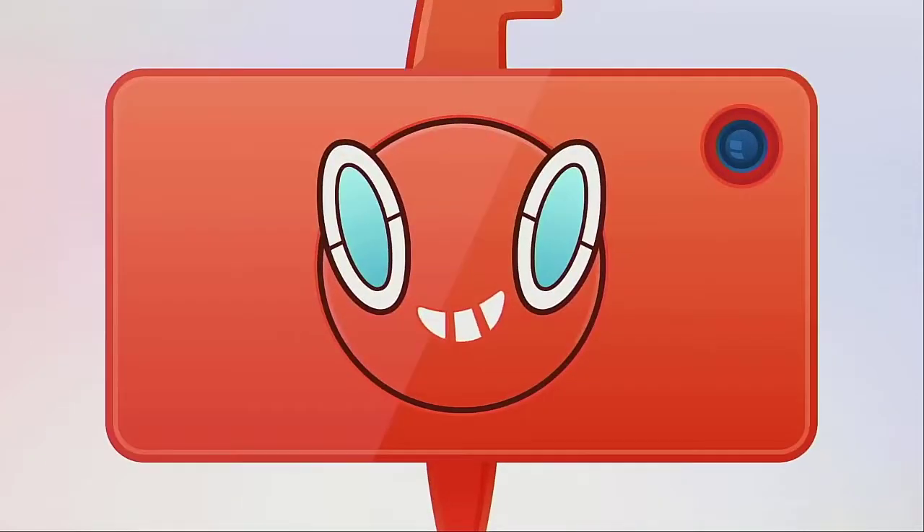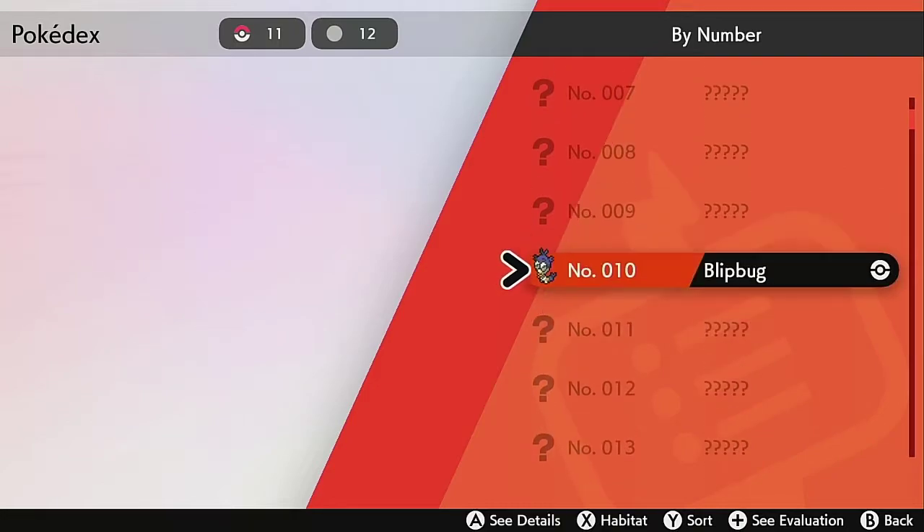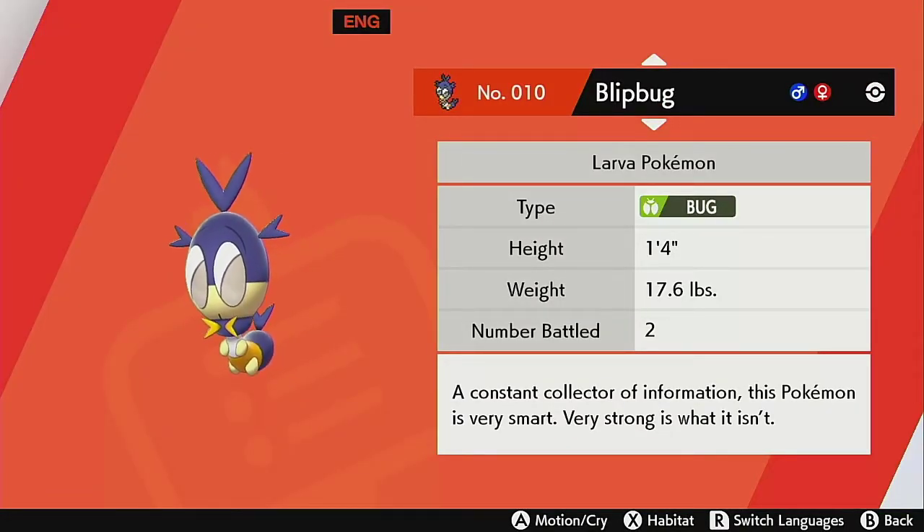I didn't read their Pokedex entries on screen, so I can go through them real quick. There's Blipbug, which I am adding to the team. 'A constant collector of information.' This Pokemon is very smart — very strong is what it isn't.